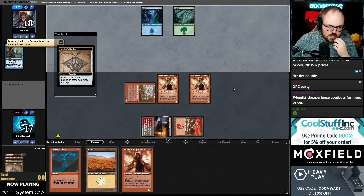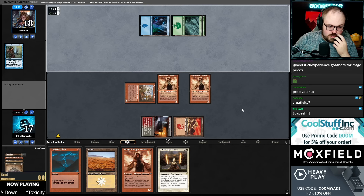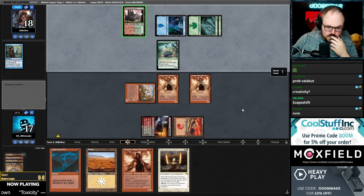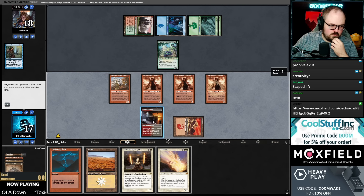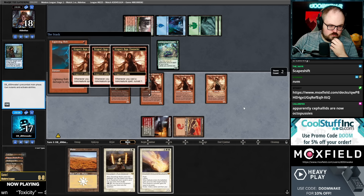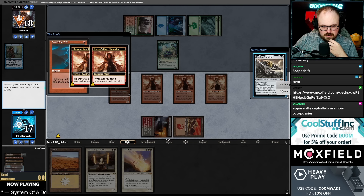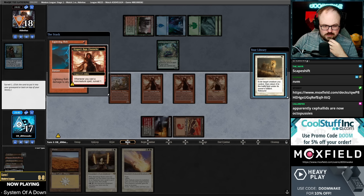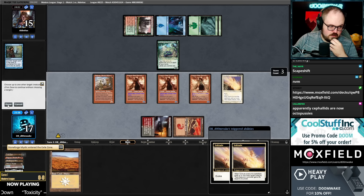Okay, they're playing Scapeshift. I do have a black source in my deck but no fetch land to find it right now. If I draw Prismatic Ending — well, I have that, that works. I should have bolted the Wrenn and Six on the upkeep. Let's see — we have land, creature, artifacts, missing instants and graveyard types for Channeler.